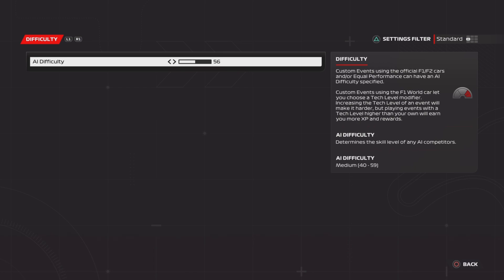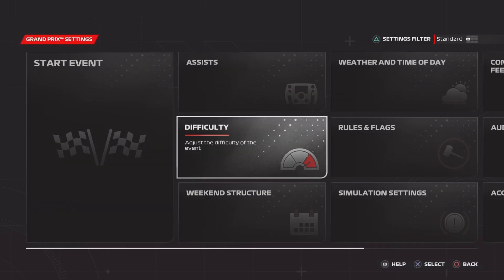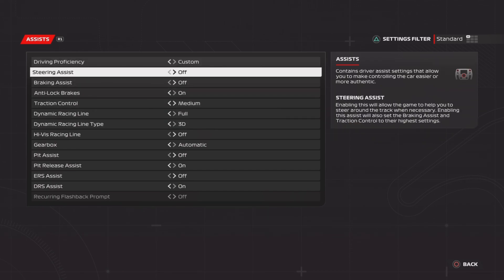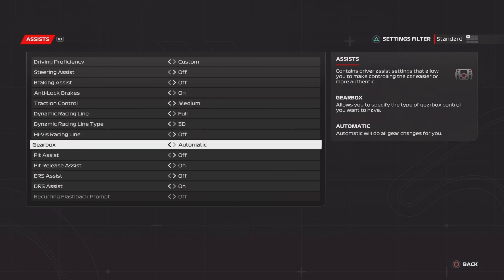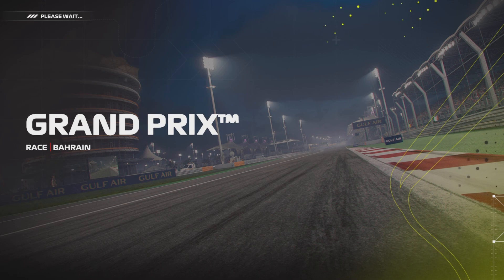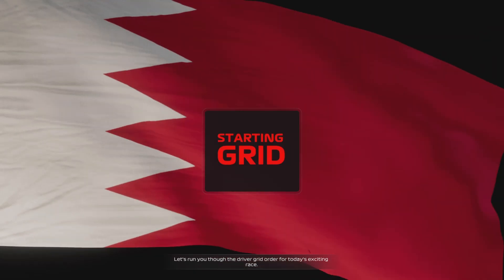For difficulty I'll put it on 50 - I don't know what it goes up to, I think it's 110, but 50 just to be safe. We'll see if we are actually any bad at this game. I don't really know what assists to put on, but if you play F1 23 then tell me what to put on because I have no idea. Let's just go straight into the event.